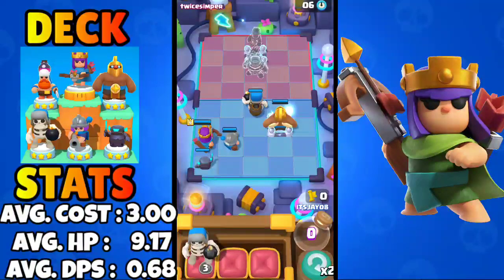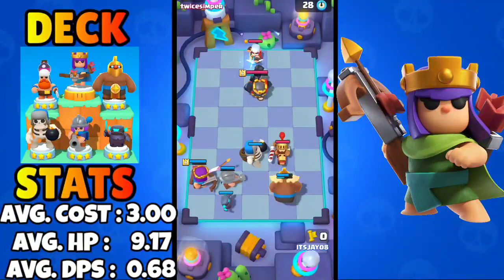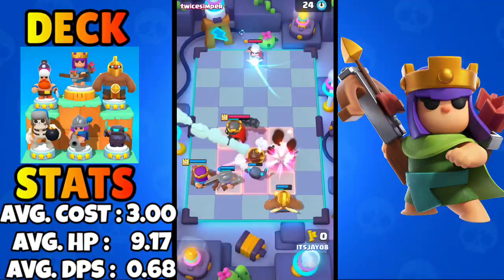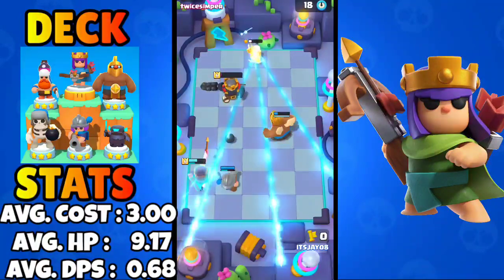At this point the Mini Pekka doesn't contribute much — it just loses duration before the super comes. You can switch the Mini Pekka with the Bowler or the Healing Ranger; both are really good. I opted for the Mini Pekka because it might be useful in some scenarios.